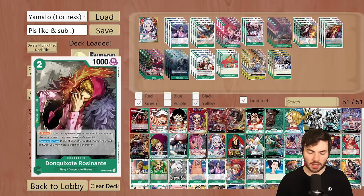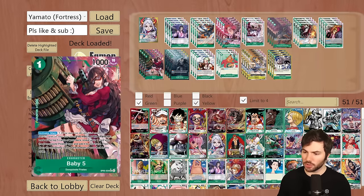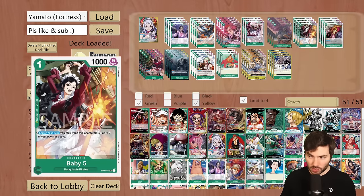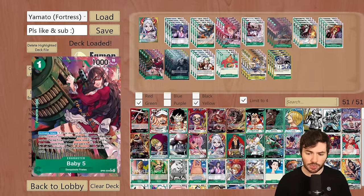Next we're running 4 of the Don Quixote Rosinante — a blocker from OPO5 that says on your opponent's turn, if one of your other rested characters would be KO'd, you may trash this character instead. So you can use this to protect your 8-cost Kid against decks like Sakazuki or anything that will have good removal. Next we're running 4 of the Baby 5 searcher — 1 cost, activate main, rest this character, look at the top 5 cards of your deck, reveal 1 card with the Don Quixote Pirates type and add it to your hand. This can search out the Viola, Don Quixote Doflamingo, Baby 5 2k, Rosinante, and also itself — there are over 20 targets, which is pretty strong.